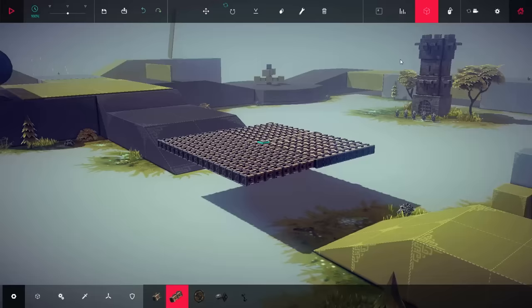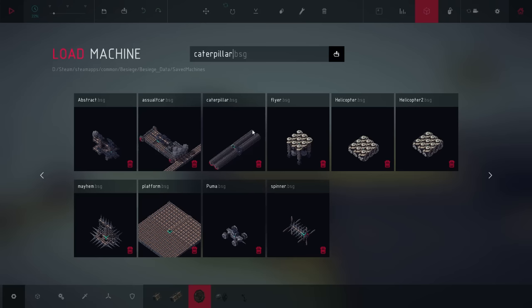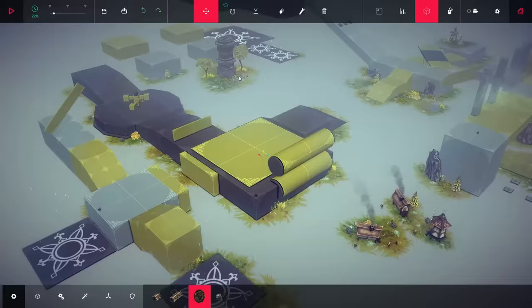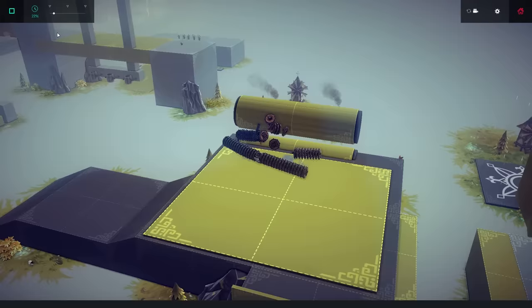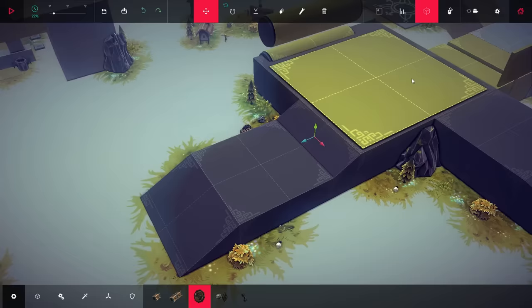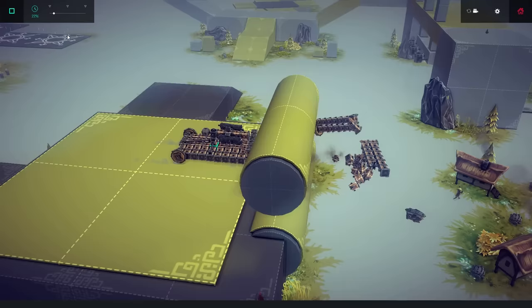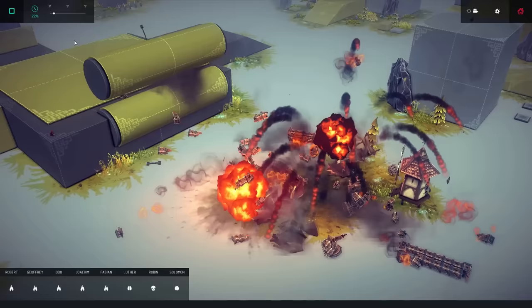I'm going to the sandbox and loading the weirdest machine I have. It's just a platform — but it's really funny when you put it through this thing. I'm gonna make it go slow-mo — it like shreds it! I'm gonna try putting this through the Caterpillar. In the sandbox level there's just random things — a castle, a statue, and a few houses. Do you want to show more machines, or shall we try to build one? Let's build one. Hold on, I want to show one more thing — the grinder.